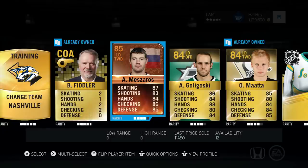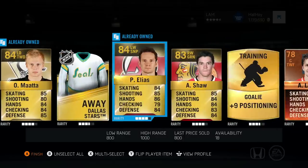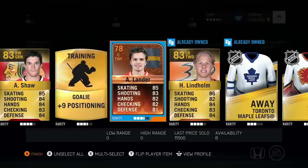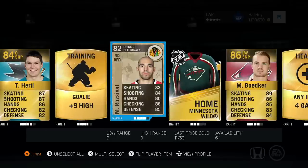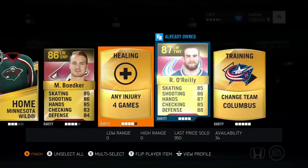85 overall, he's got 87 skating, 83 shot, 84 hands — I like that. Olimata Golgowski. Oh my god, another player of the game — Lander! 78 overall, I'll definitely take that. What, another special card?! Rosa — that's three special cards already!